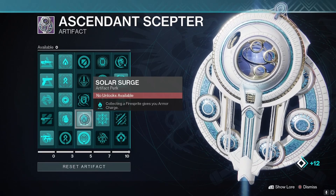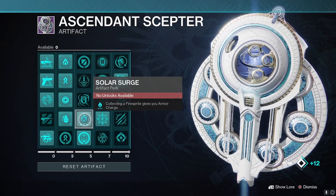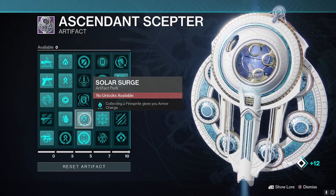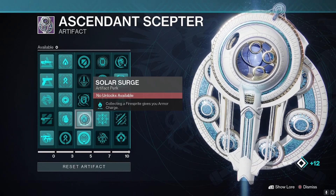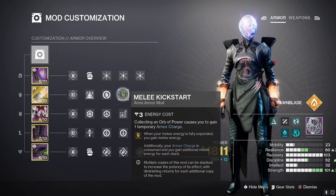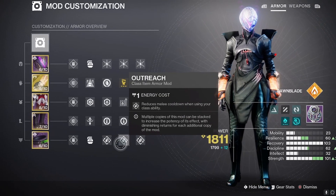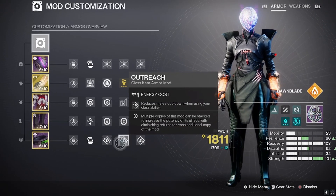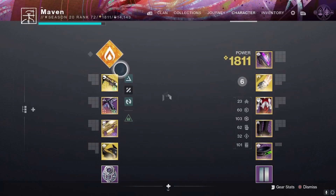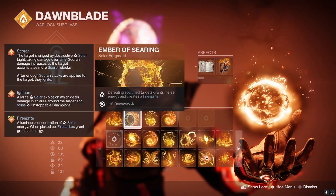Collecting a fire sprite gives you two stacks of armor charge. And when you kill a scorched target with a nade, it also generates an orb of power. Picking up an orb gives you another stack of armor charge — so just from one nade kill, you get three stacks of armor charge right away. That brings us to the mod on our gloves, Melee Kickstart: when your melee is fully expended, you gain melee energy back, and it also consumes all your armor charge stacks, granting additional melee energy for each stack. Then you can throw out your Phoenix Dive and proc triple Outreach on your class item — so you have a lot of melee charge back immediately after using your melee.